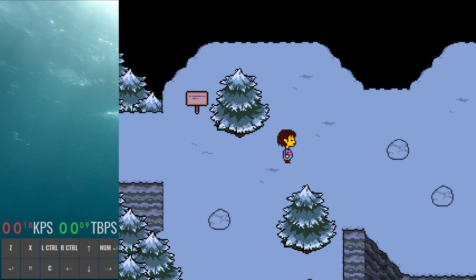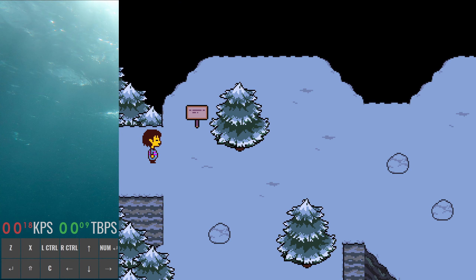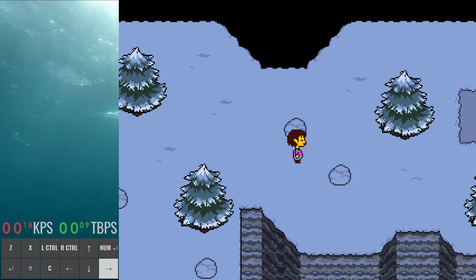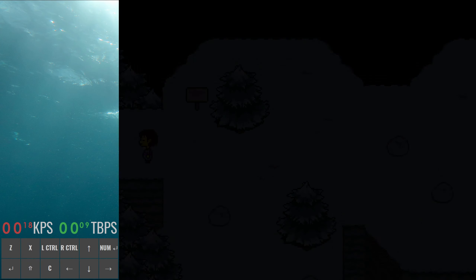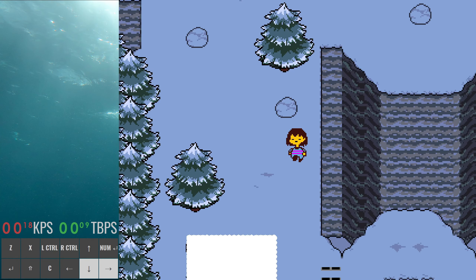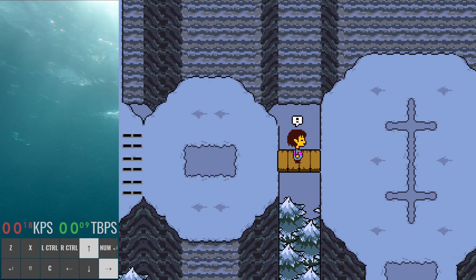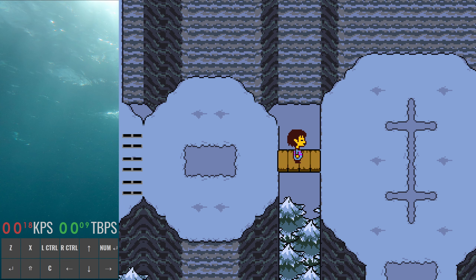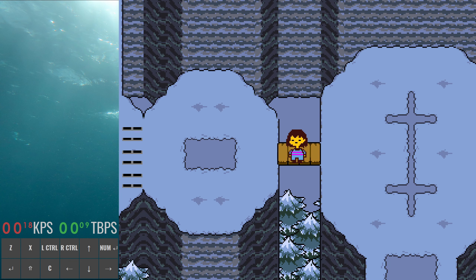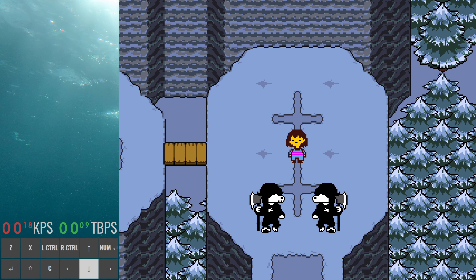There is a strat called Dogmarriage Skip. It is an RNG-based strat, but it is actually very fast in this category. You run here, and this is a setup for Dogmarriage Skip. Hold down right, stop here, then go up and down and up-right. You get the skip if you get that encounter right on the trigger. You don't have to go for that — it's an RNG strat — but it saves time because you skip the entire fight. If you get it, flee from that encounter, and you'll be able to move in this cutscene to the next room.